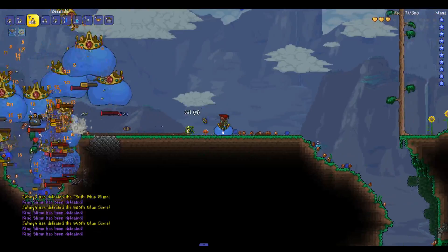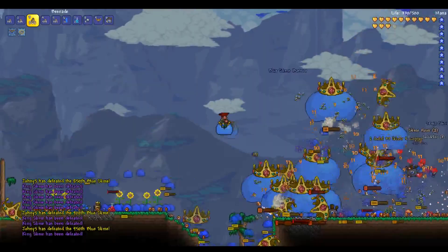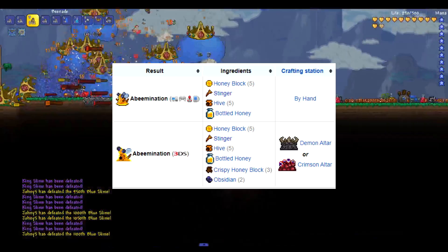For this fight, I will be spawning the queen with an Abeemination. You can also spawn the queen by breaking the larva inside the beehive. The Abeemination can be crafted with honey block, stinger, hive, and bottled honey.